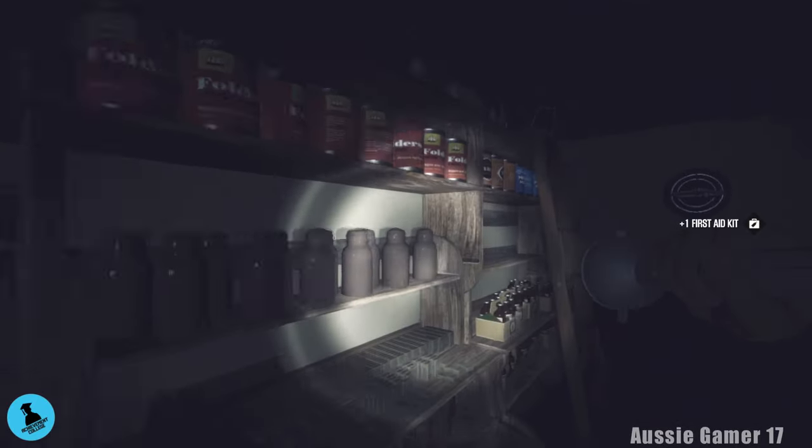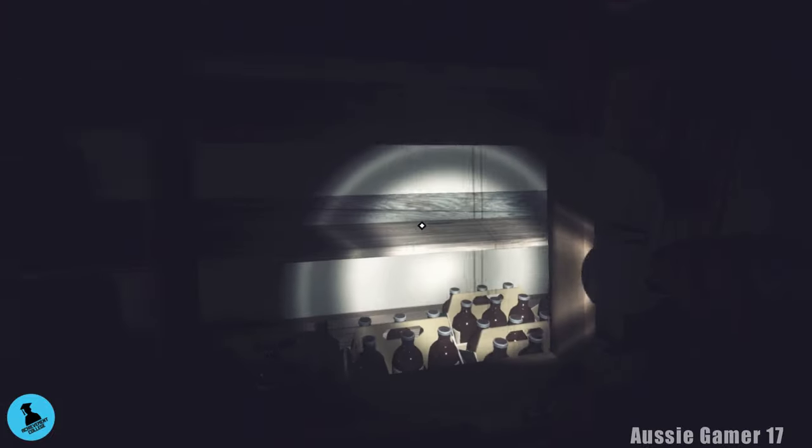Turn around and move this ladder. Pick up the first aid kit, and very importantly, head up this ladder and grab a bottle of sherry — we need this for a miscellaneous missable achievement later in the game. Make sure you grab the sherry and hop back down.